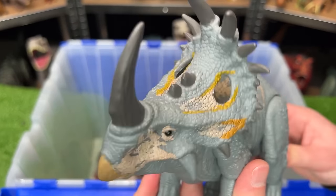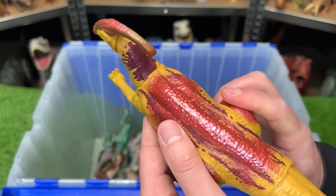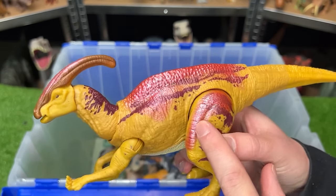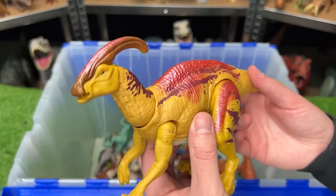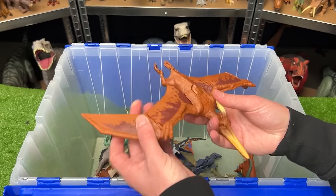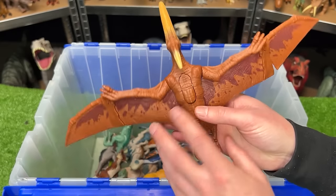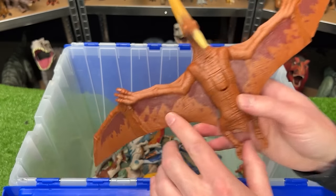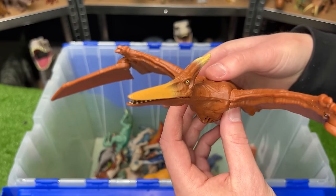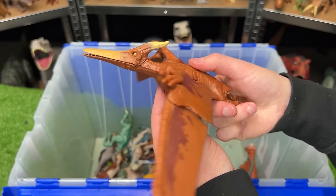The Sound Strike Parasaurolophus is bright yellow with reflective pink along its back and legs, and has a head attack action. The Sound Strike Pteranodon is in dark orange and maroon coloring along its wings and has two action buttons — one for the mouth with sound effects, and one for the wings.